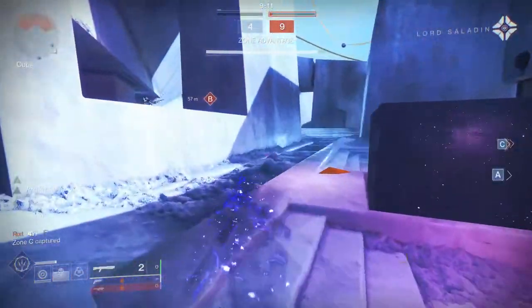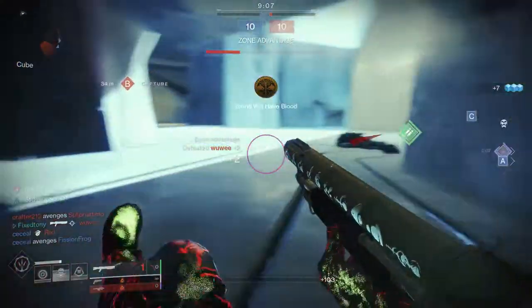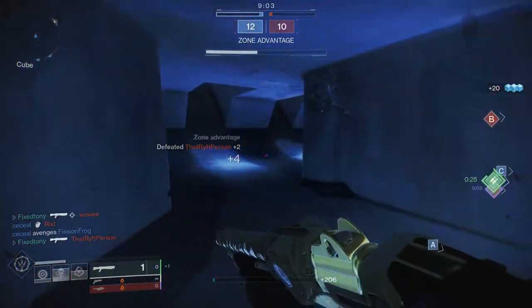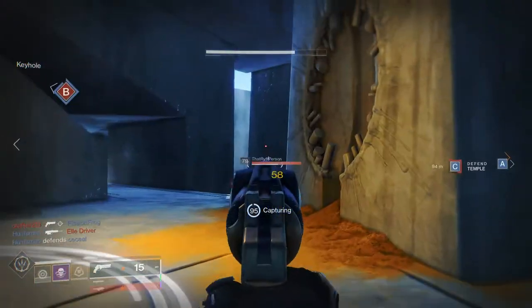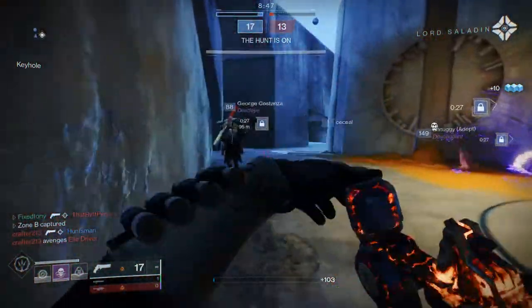Today we're gonna be looking at the psionic armor set from the season pass. You have to be level 97 to 98 to get all of the armor. Not gonna lie, a lot of the armor is really cool. I do think there's a missed opportunity with the Titan, but we'll get into that.